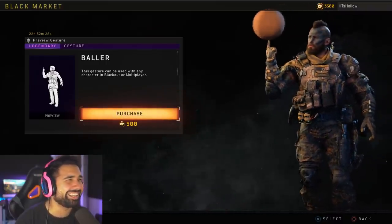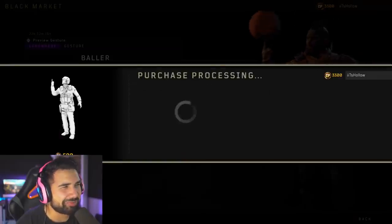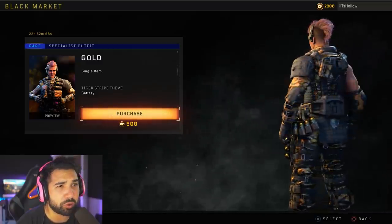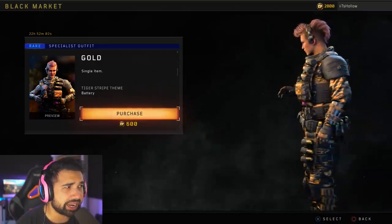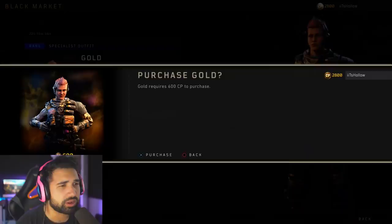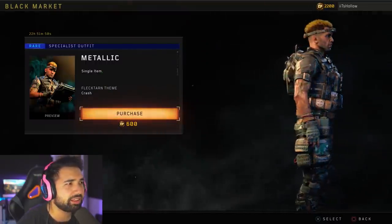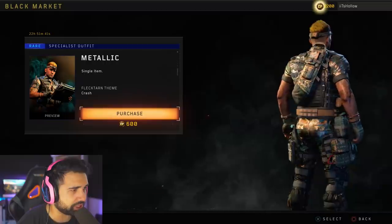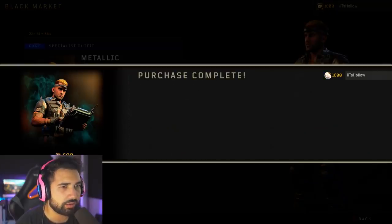Then we have the Battery outfit called 'Gold.' It looks pretty sweet — the way the light hits it changes the brightness of the outfit. I'll buy that one. Then there's a metallic outfit for Crash, called 'Metallic' because the outfit has a kind of metallic sheen depending on the lighting. I'll buy it just for fun.